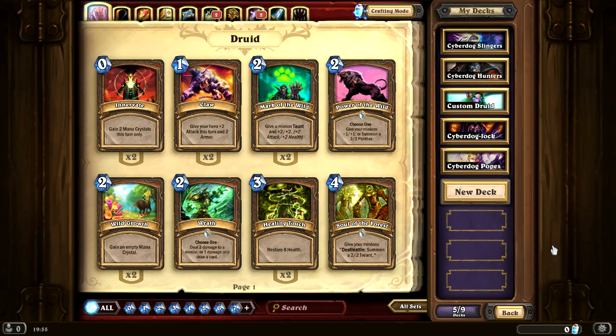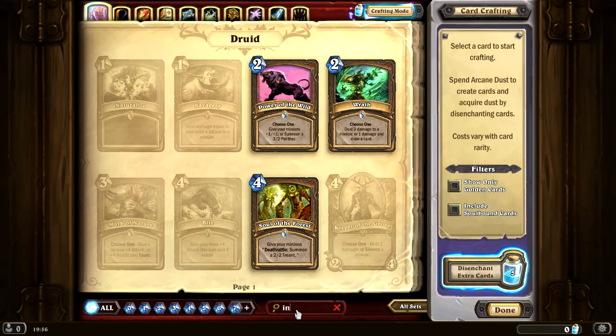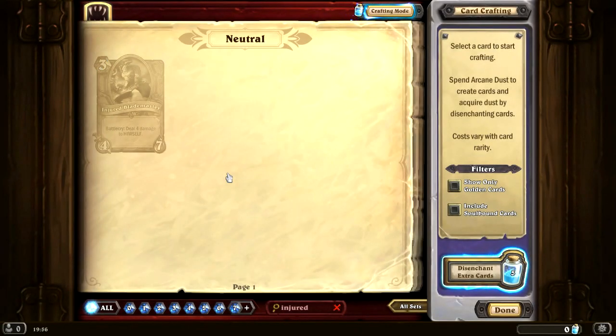There are a ton of CyberDog priests out there who have been helping me build my CyberDog Pope's Priest deck, and a resounding bit of information has come through - a ton of you guys have been talking about a little minion called an Injured Blademaster. Now in the previous Arena draft we actually picked up an Injured Blademaster but never got to use him. He is a 4-7 that deals 4 damage to himself when he comes into play, but he costs 3 mana. In a Priest deck where our hero ability restores 2 health and restoring health draws us cards via our 1-drop Northshire Cleric, this Injured Blademaster fits into the Priest deck strategy ridiculously well. It's essentially a 3-mana 4-7 in a Priest deck. It has such good synergy.